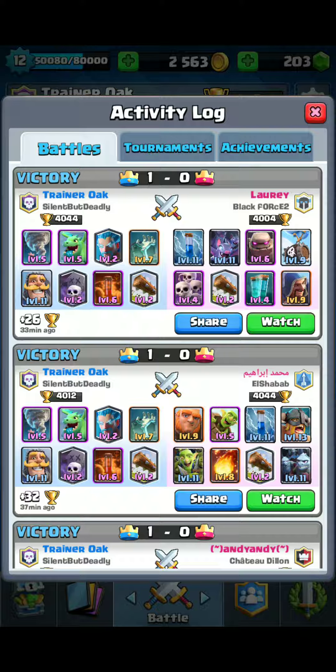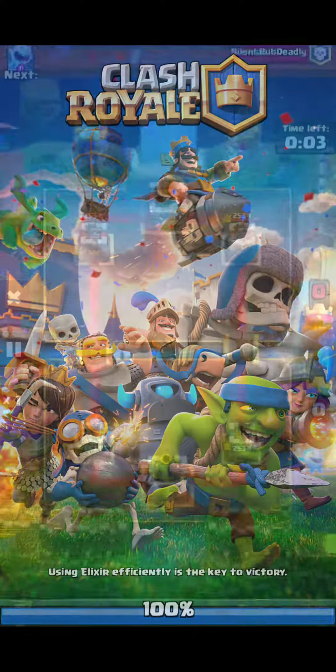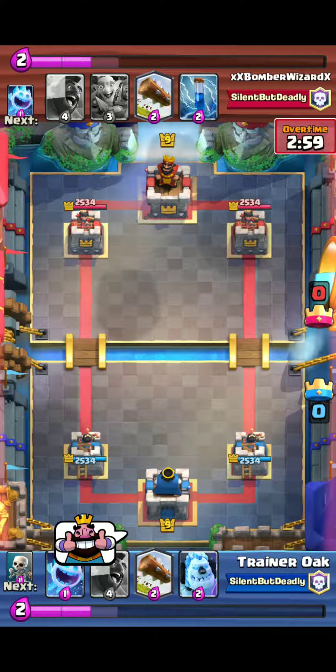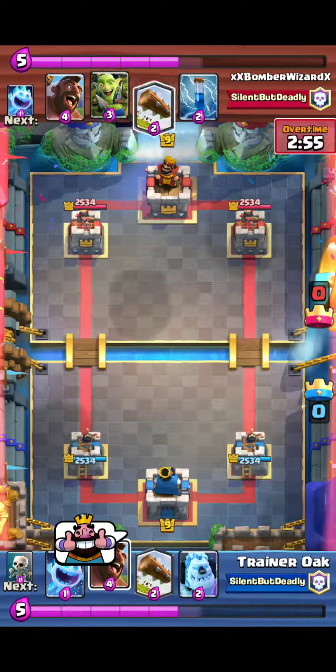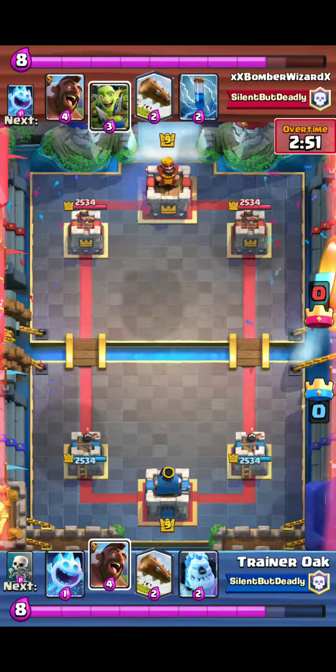Giant Skeleton is up next on the list. Its HP got a 5% boost, which is pretty good — it can now act like a Giant with an effect. Possibly a new meta — we could see Giant Skeleton clone coming back, which was a really fun deck to play. 2v2 is also going to be crazier than ever with Giant Skeleton clone, since Giant Skeleton gets used a lot in 2v2 battles.